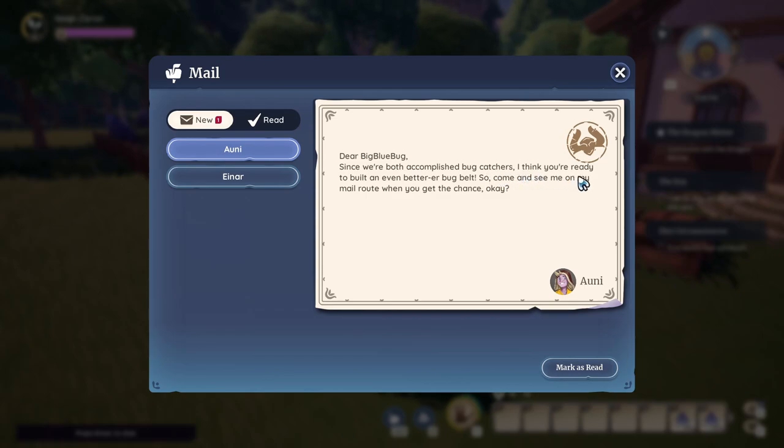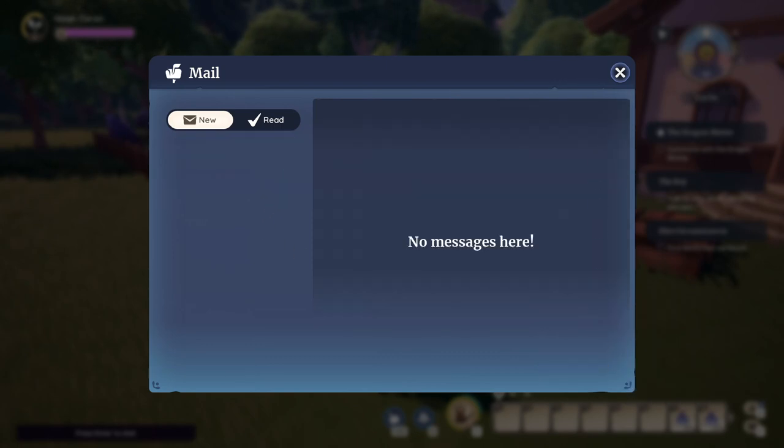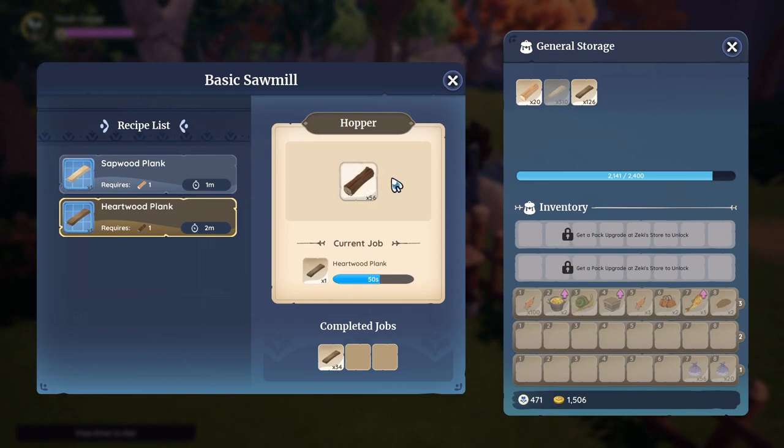Ayuni says: since we're both accomplished bug catchers, I think you're ready to build your very own better bug belt. Okay, we'll probably go talk to him. I also did some fishing because I didn't level up my fishing at all, but first things first, let me go ahead and turn this off.